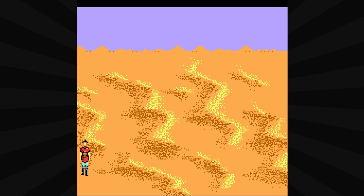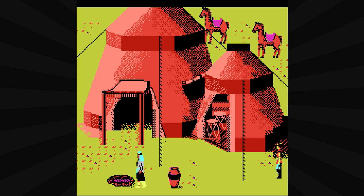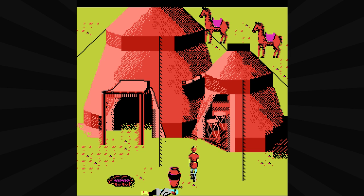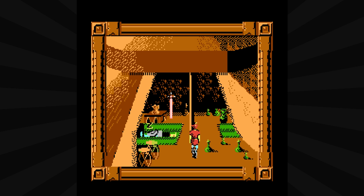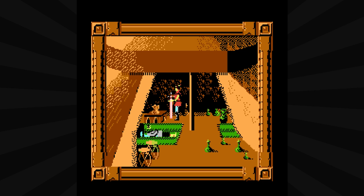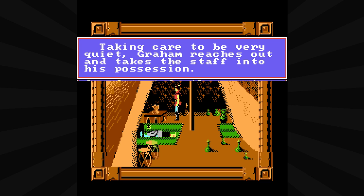And then the camp should be here. There it is. Down he goes. These look like rope ladders. I don't think I need to, but I'm going to take his water anyway — actually I'll do it on the way out. In we go, let's get that staff. Listen to the techno beat on this. That's the snoring sound you came up with? Looks like a sword. Let's get this — the scepter, that's what it was. Taking care to be very quiet, Graham reaches out and takes the staff into his possession. Bye, as I clonk my way out.